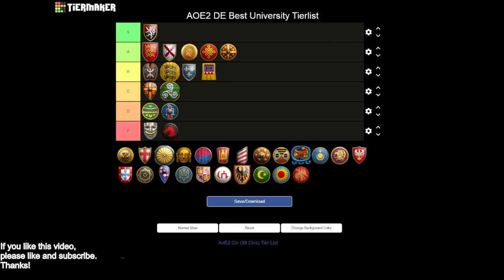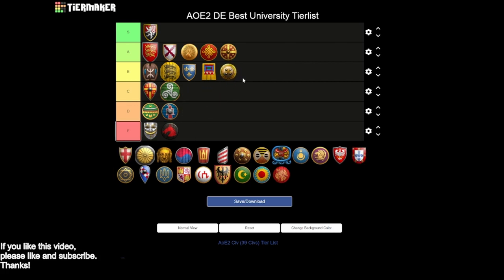Next up we have the Indians, and I think Indians are another solid B tier civ. You get siege engineers, chemistry grants you hand cannons and bombard cannons, which is very nice. You're missing on bombard tower and architecture. This is really a classic sort of B tier civ.